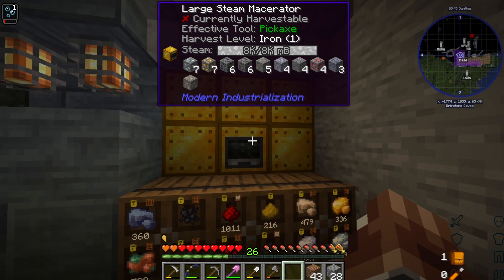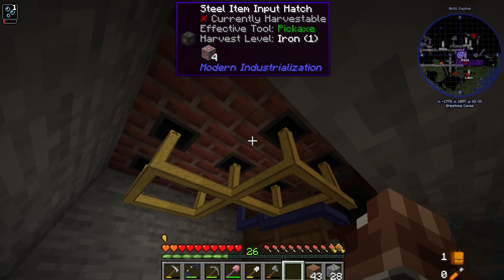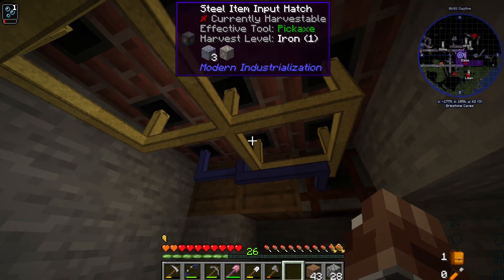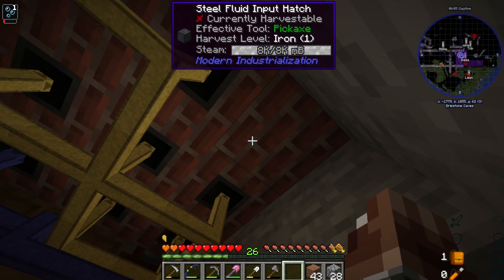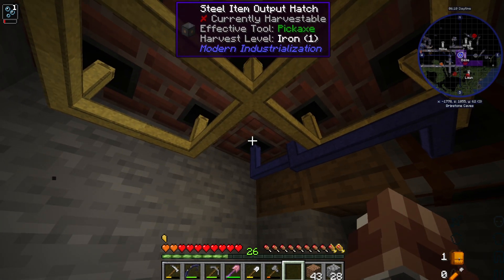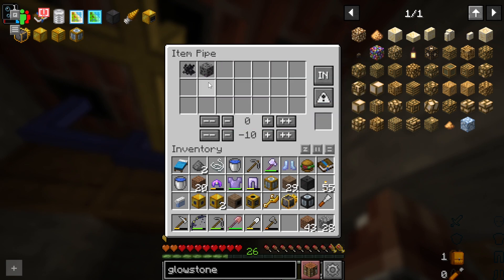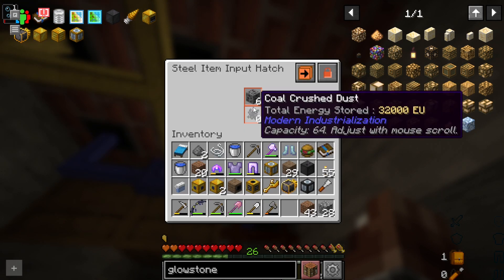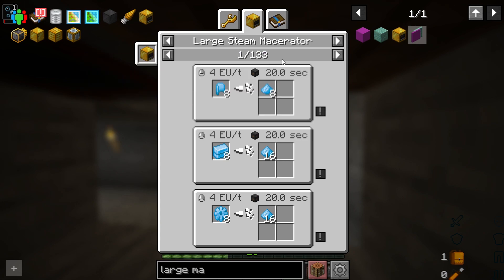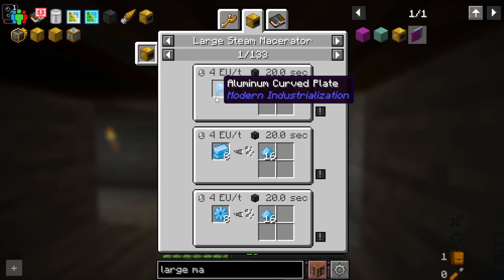So I made the large steam macerator, which you might think wouldn't need this large nest of pipes and hatches. In the bottom of this is all hatches — one of these is the fluid input for the steam, and the other one over here is the output hatch. But each of these hatches, if you look in the pipe filters, takes two items, as you see in the inputs here as well.